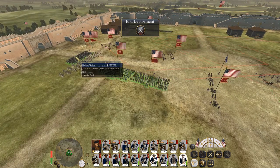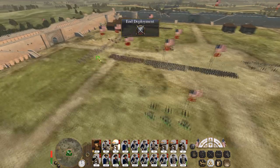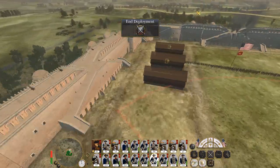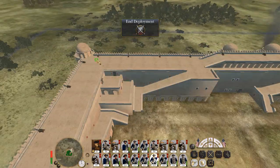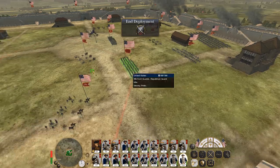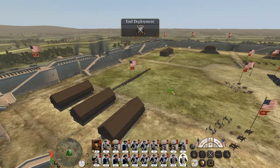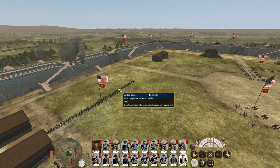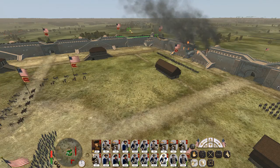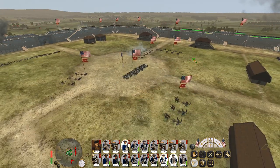That doesn't even leave me with a handful of line infantry divisions. Let's move my 12-pounders back out of the way, same with my general. To be honest, I might put one unit of line infantry on, or actually what I might do is deploy my line infantry on the walls and then just redeploy as necessary. So deploy stakes, deploy stakes, and you guys are not needed, so you go down here.